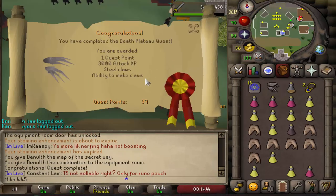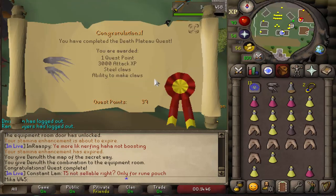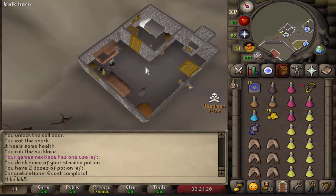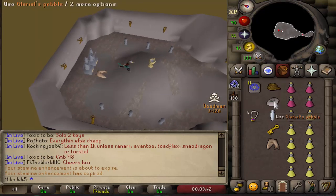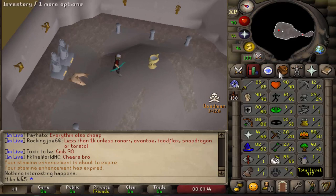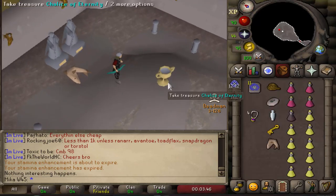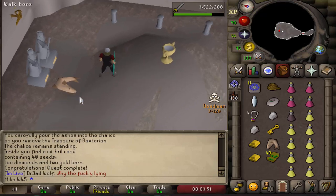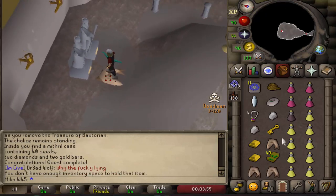The first troll quest in the troll quest series is done. Troll Stronghold is also done, very nice. This next one is usually completed very early for that nice experience it gives you — Waterfall Quest is done. Just a couple more and we can go ahead and do Desert Treasure.